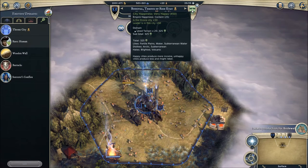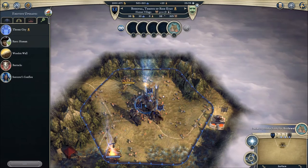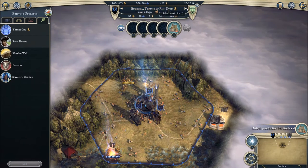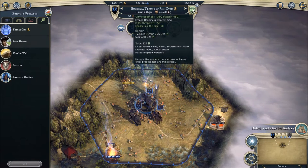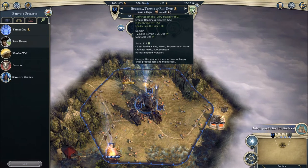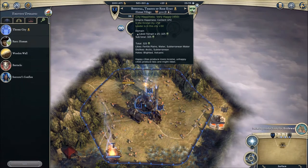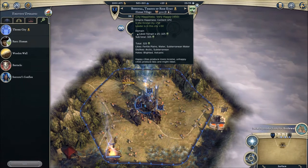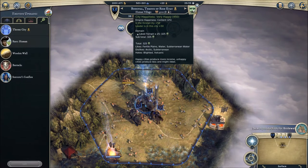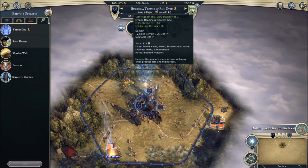Do you have the city highlighted, or do you have the army highlighted? I have the city highlighted. It says Bodewal, Throne of Rish Kyan, Human Village, and then it's got the city happiness. My city happiness is 450 — it's very happy. I'm getting bonuses from my terrain — it's a multiplier of 25. I'm getting zero because dwarves like mountains, and in underground areas there aren't mountains, there's only caves.